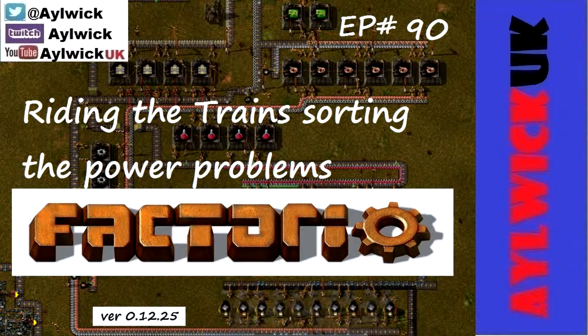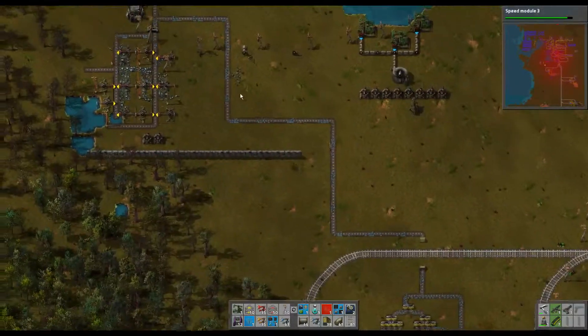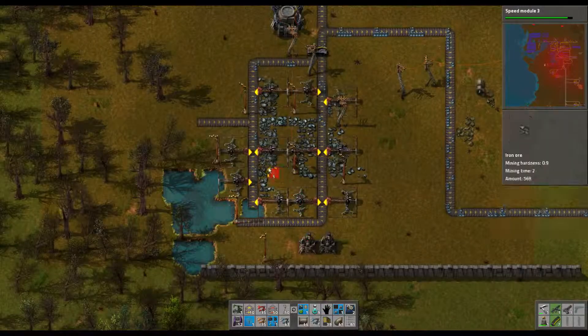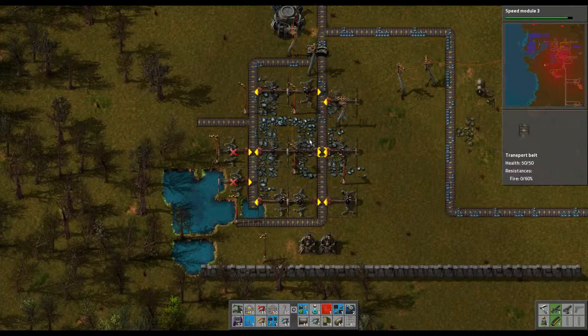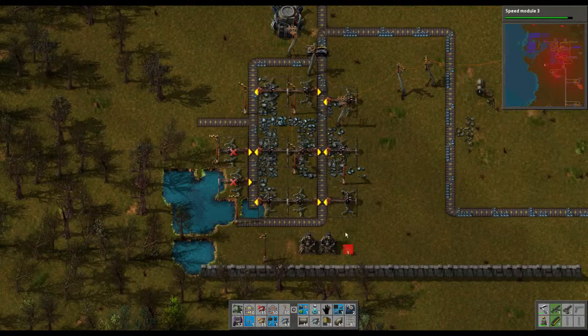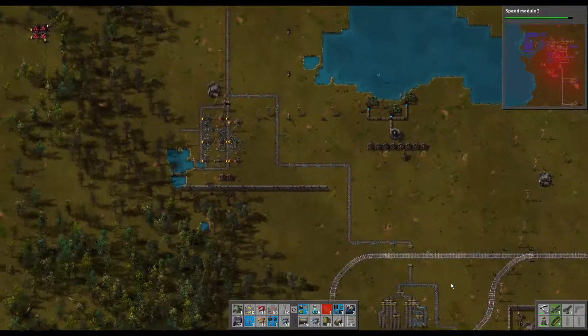Welcome back to Factorio. I remembered we had another coal mine and iron mine over here, which used to send everything up to the old smelting factories up the top, but we stopped using them. We've got a bit left in it, not an awful lot. So I redirected it down to this station, which is pretty close.